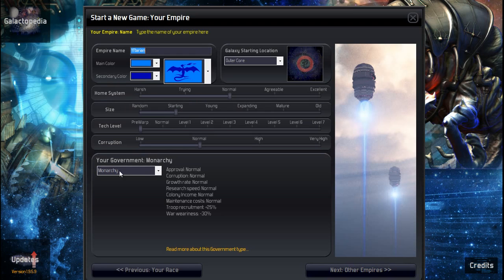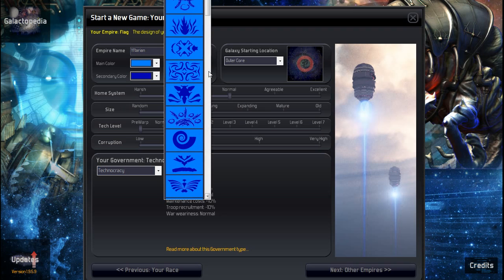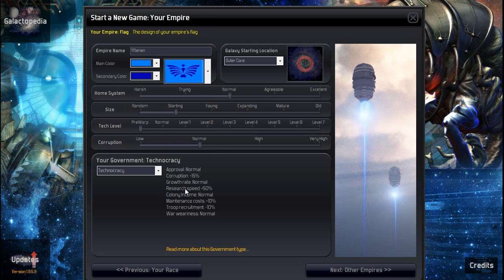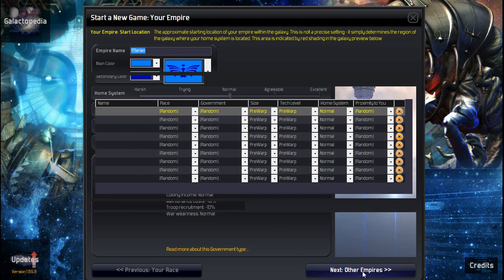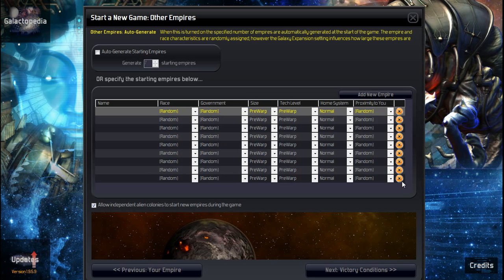The game picks monarchy, but I want the special technology — technocracy — which fits our race. We're going to be the Altarians. I gave them a bird-like flag since we're an avian race. Our starting location in the galaxy is set to outer core; random sometimes strands you in a corner, and with my 0.5 colonization range that's a problem. Home system is normal size, starting tech level is pre-warp, and corruption levels are normal.